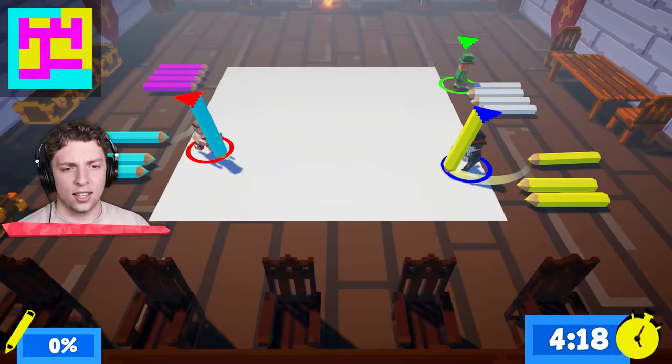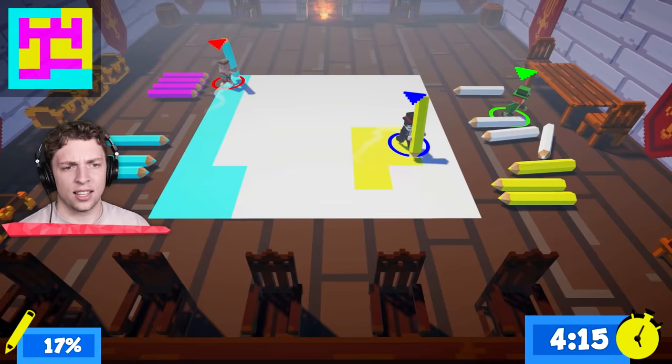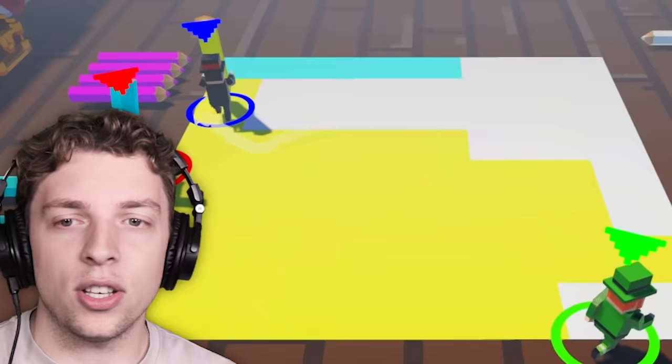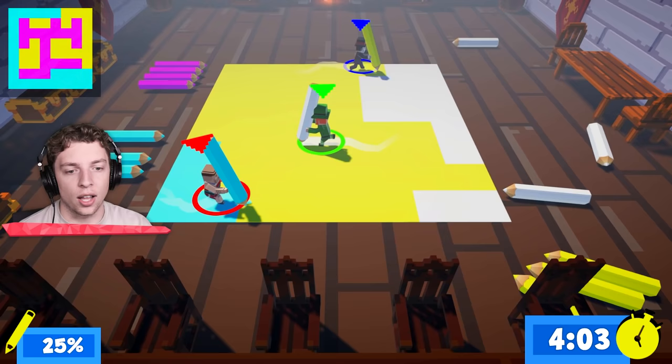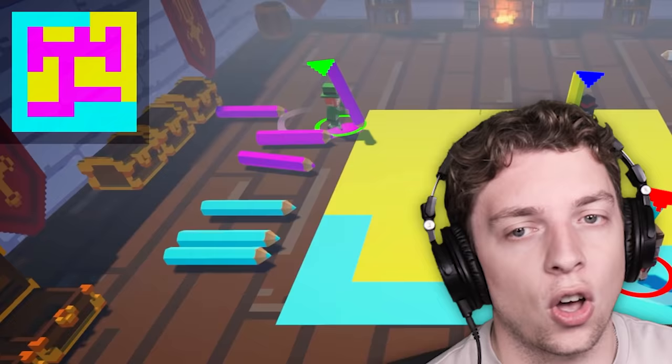Okay guys, we have four minutes. We've got to draw that thing in the top left. How do I grab this pencil? Okay, click B or whatever. I'm winning! Look, I'm winning! How do I grab this pencil? Do you not understand how we're supposed to draw the picture? No guys, we draw the thing in the top left-hand corner!